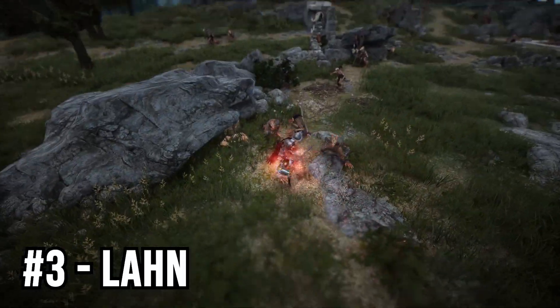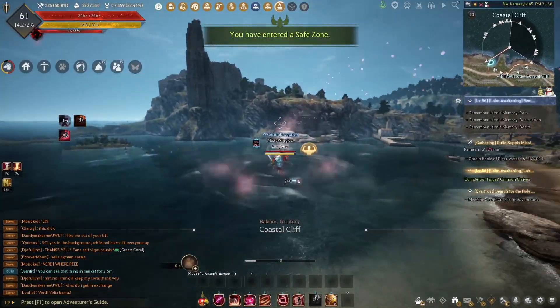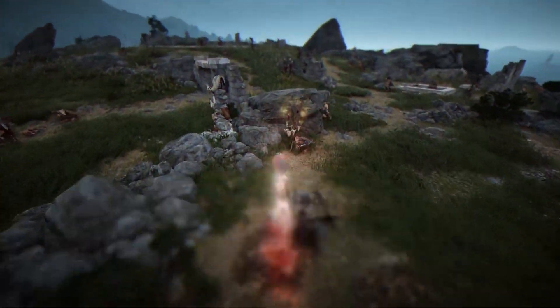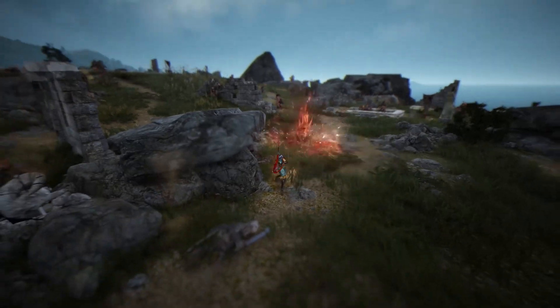Next is number 3, and it goes to Lahn. Lahn is a really easy class to pick up and their Nimbus Stride looks amazing. The reason they're on this list is because they only have a few different main damage skills that they have to use to be effective on the battlefield.